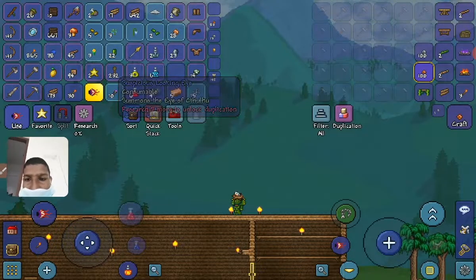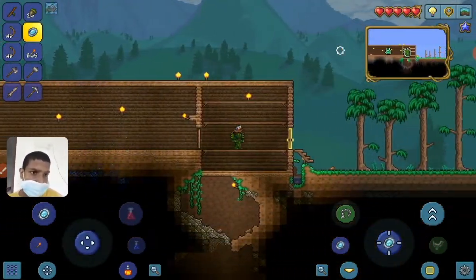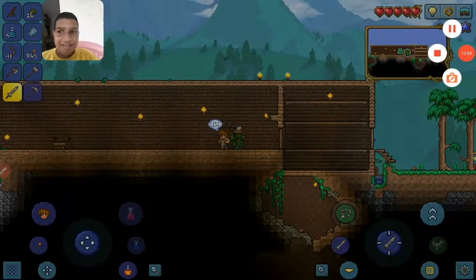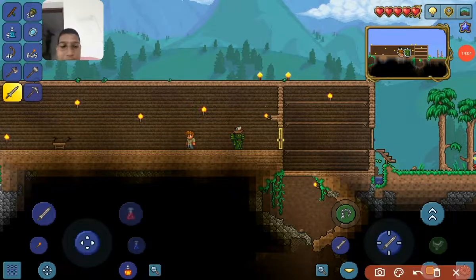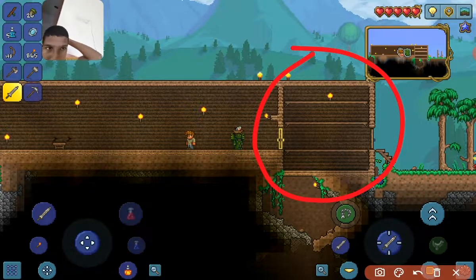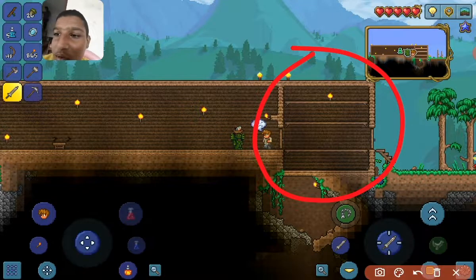Yeah, that's just the Eye of Cthulhu. I have to wait for a night. This room is for the storage room. I will need a lot of storage. I don't even know - this is enough to get me through early game, and that'll get me through the game. You get a lot of stuff that you cannot get rid of.